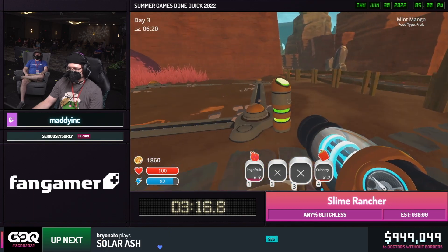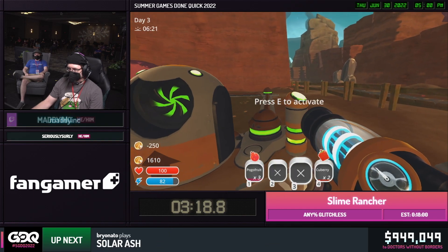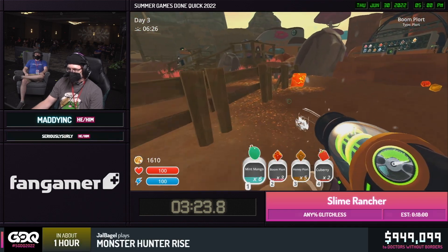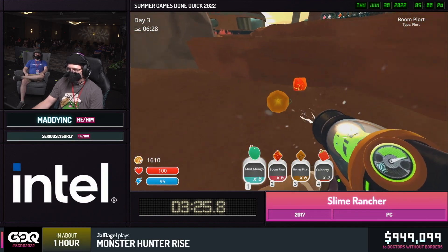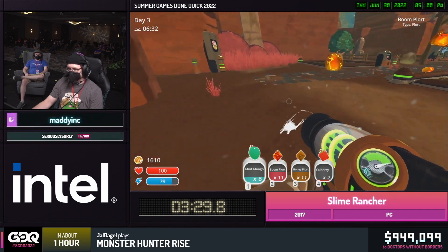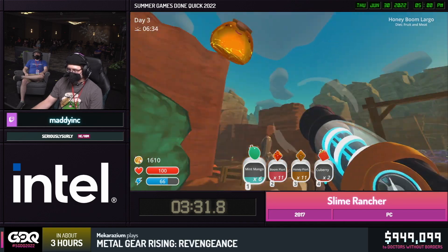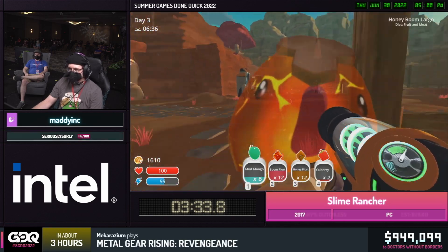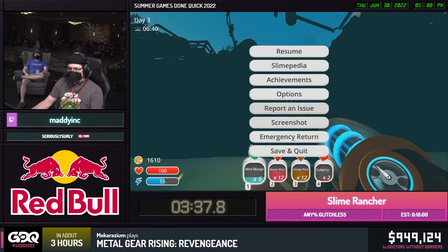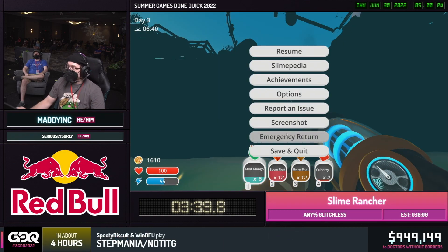We're going to increase our energy. We are going to get a jet pack to help us hover around and get a little extra height in spots. And we're going to get something else that's going to reduce our energy drain. So with all that said, we're looking for right around 2,400 monies here — I think 2,450 to be precise. This is the glitchless run, by the way. The game has an opinion about this run.